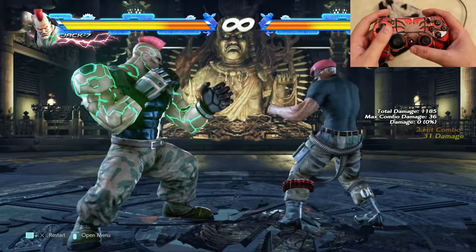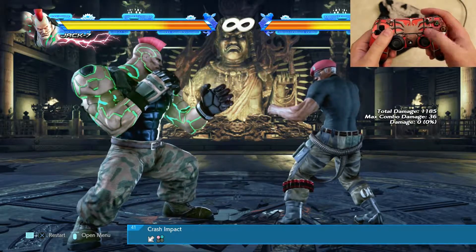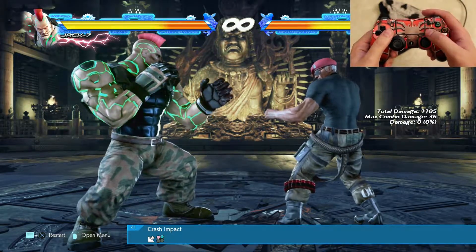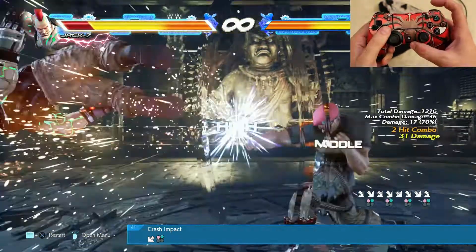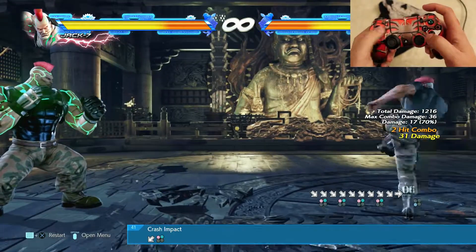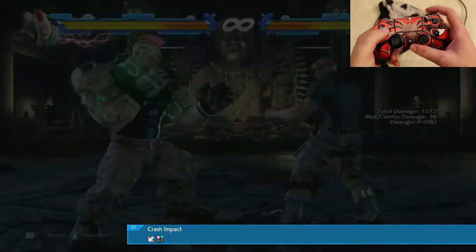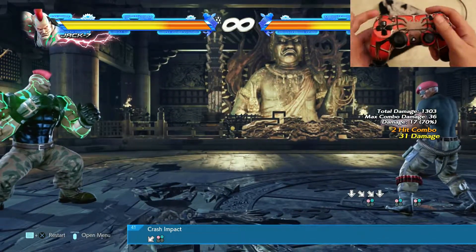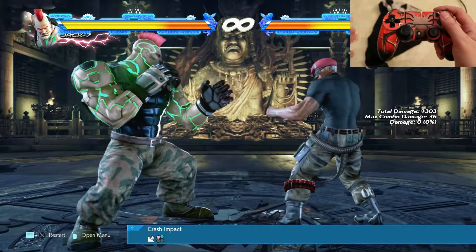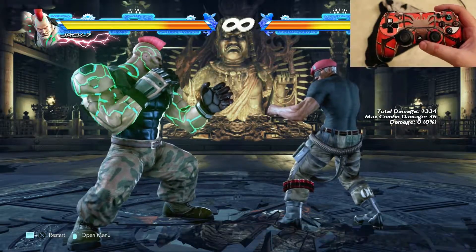The next one is crash impact — it's away from your opponent, then square and triangle together. The first one engages so fast that your enemy will think they can guard it, but then another one comes and it doesn't matter if they block or not — they will get pushed back after this attack, which you benefit a lot from.